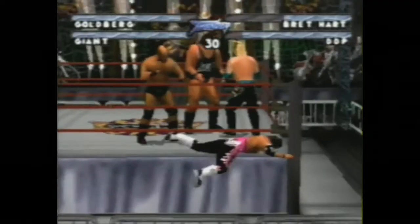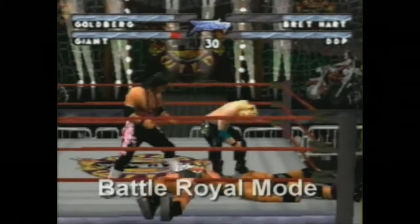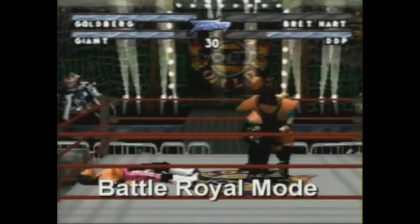It's fun because you can throw them into the side of the cage and knock them out, and you can climb up the cage and jump off, do elbow drops and all those fun moves. There's just a lot that Thunder offers to the WCW hardcore fan. There's a battle royal mode — battle royal is brutal because you gotta have eyes in the back of your head.